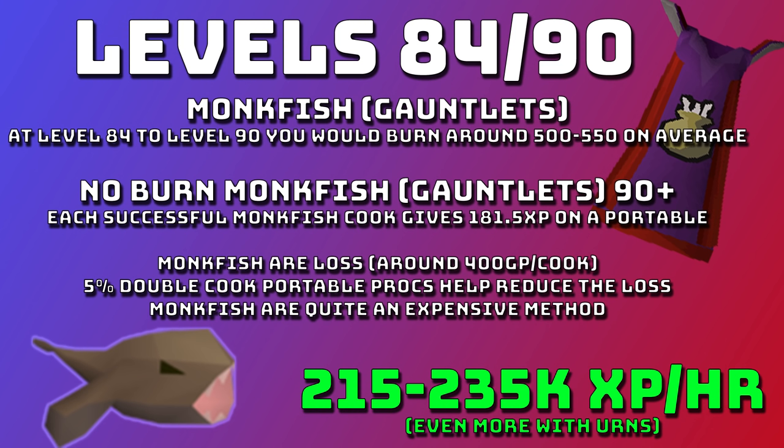Another alternate method at level 84 or 90 is monkfish. With gauntlets at level 84 you would only burn around 500 to 550 on average across those six levels; to completely stop burning them you need level 90. Each successful monkfish cook is 181.5 XP on a portable, slightly faster than swordfish. Monkfish are a loss of around 400 GP a cook so they're more expensive, but if you want to get to 90 as fast as possible they give 215 to 235k base XP an hour.